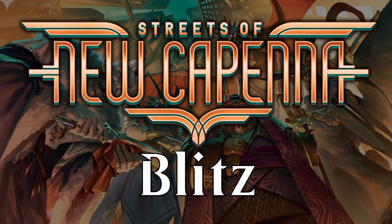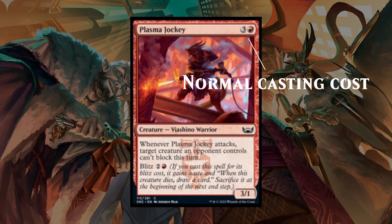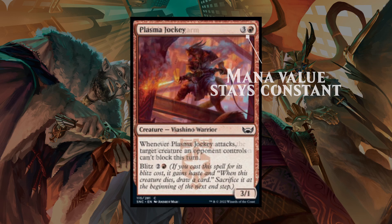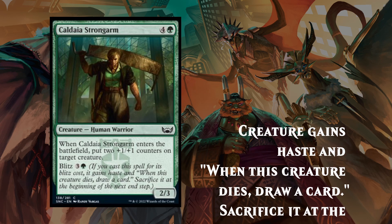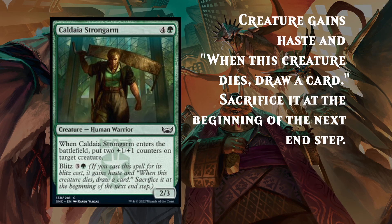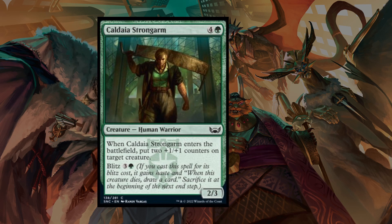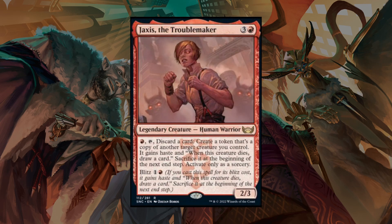The new Blitz mechanic is an alternate cost that appears on several creature cards, meaning you can cast the creature for its normal cost or for its Blitz cost — either way, the mana value does not change. Using Blitz grants the creature haste and the ability "when it dies, draw a card." The Blitzed creature is sacrificed at the end step, so you get that card regardless. However, if the creature gets returned to its owner's hand or exiled — in other words, does not die — you will not get to draw that card.